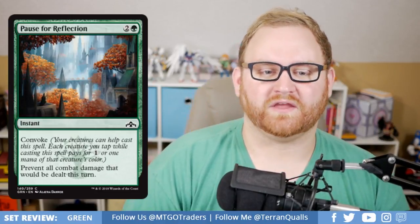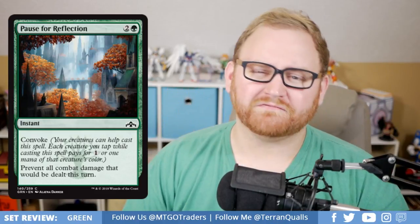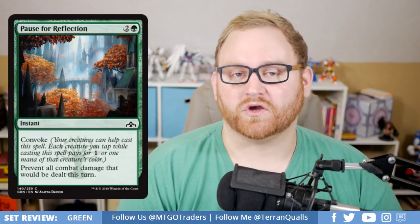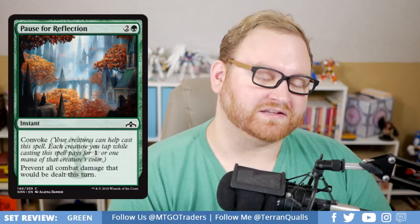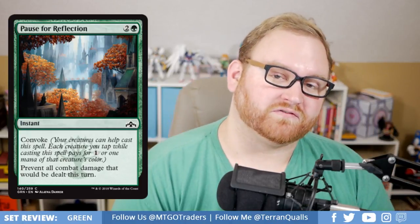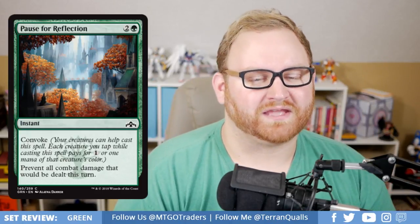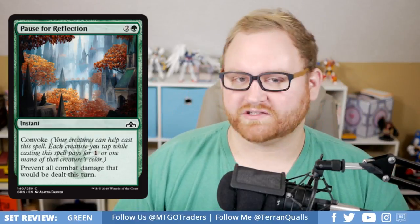We've got Pause for Reflection, a 3-mana common instant with Convoke. Prevent all combat damage that would be dealt this turn. A Fog in Draft and Sealed is okay, not amazing — probably something you don't want to get into. However, this Fog makes Bant Nexus of Fate a thing again in Standard because we were losing a Fog from rotation. Getting this into our standard format means that deck will be alive again. It will definitely see standard play, but probably won't see Draft and Sealed play.